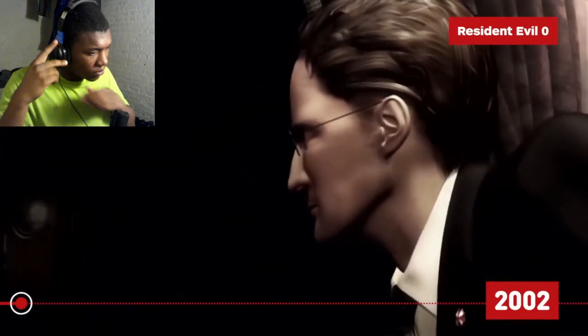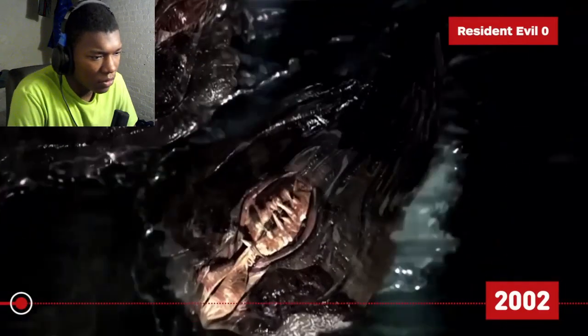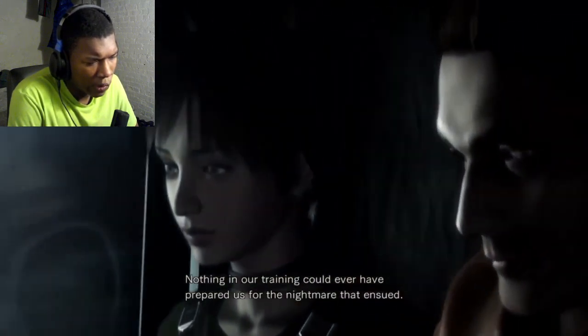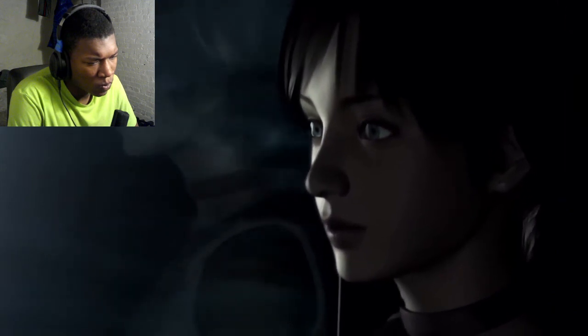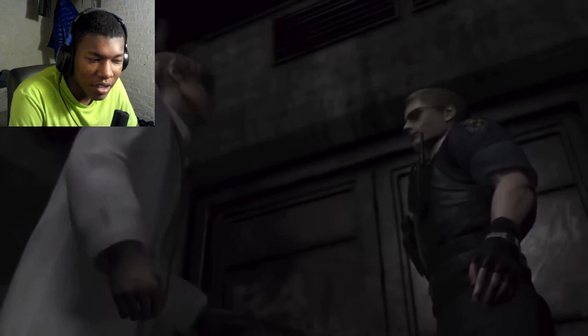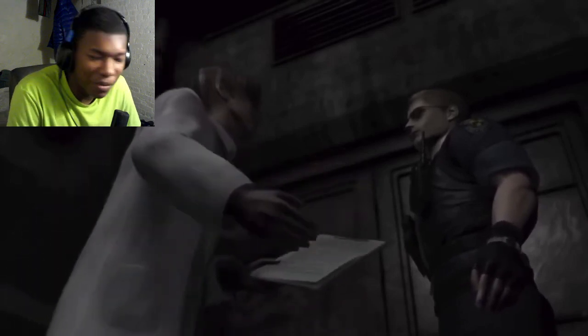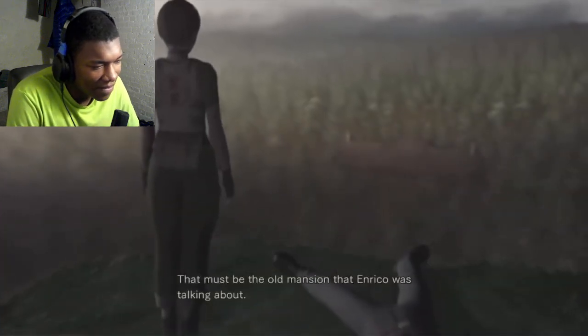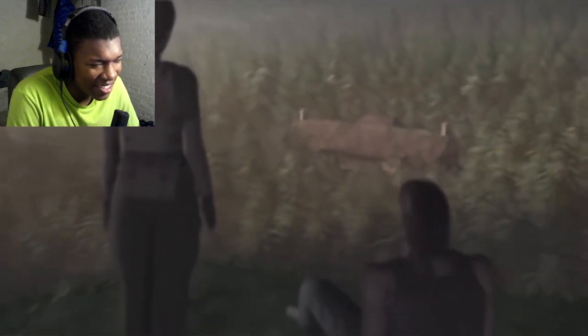Resident Evil Zero is the fifth game released in the series, but the first game to take place chronologically. It's set just before the events of the first Resident Evil, with STARS medic Rebecca Chambers and former Marine Billy Cohen. While investigating a mysterious train crash, they discover the locomotive is full of zombies. Billy and Rebecca uncover information related to Albert Wesker and William Birkin — the lunatic menace himself — and the sinister Umbrella Corporation and its deadly T-Virus. The game leads directly into Resident Evil 1, with Rebecca headed toward the mansion.